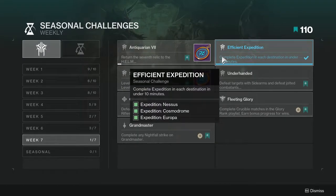Efficient Expedition: complete an expedition in each destination in under 10 minutes. I already had this one unlocked. It might be hard now because people are actually trying to make expeditions last really long. I'd suggest finding people to complete it with, or hopefully you get lucky and the expeditions aren't that long.